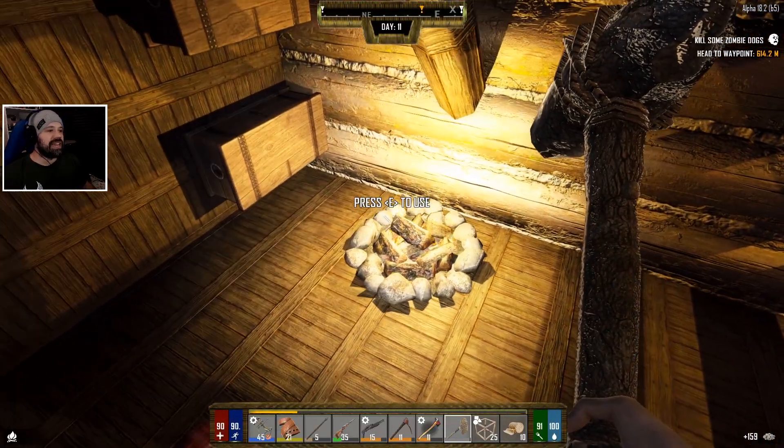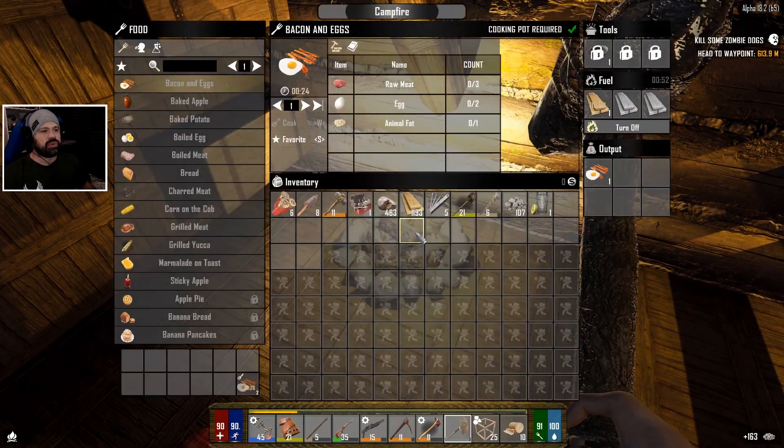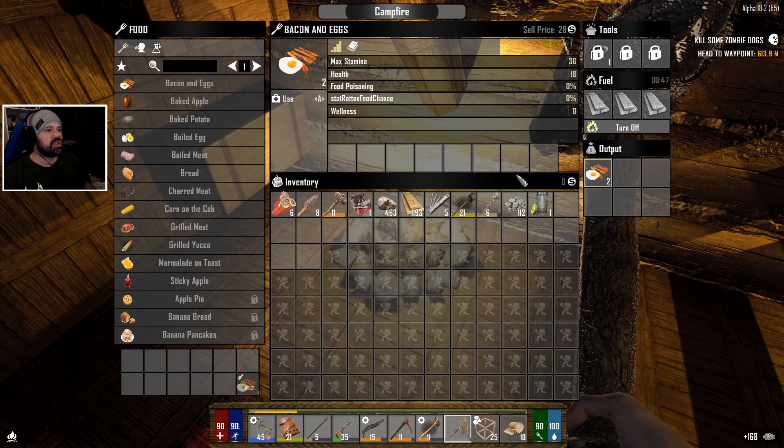Welcome back to Seven Days to Die Alpha 18 in Darkness Falls. We upgraded to 18.2 - I didn't realize I was still on 18.1 in Darkness Falls. 18.3 is not out yet, it's experimental, so I don't want to use that just yet.